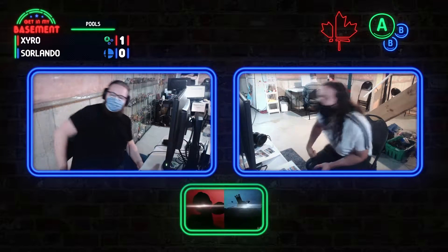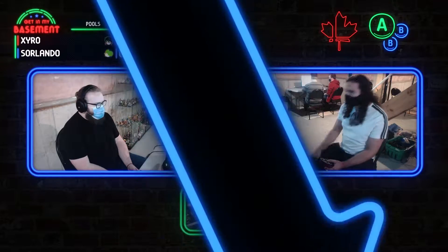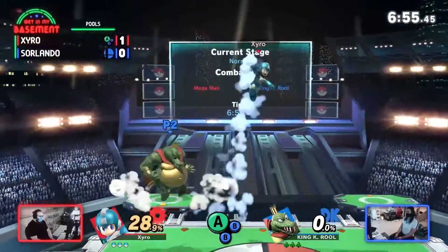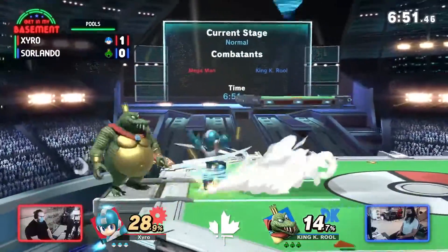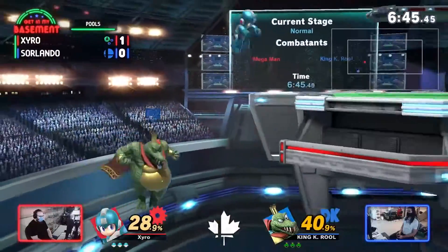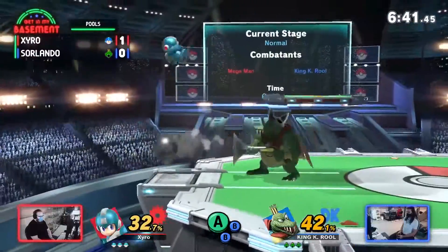Alright, next up we've got Mega Man — K. Rool is a character that Sorlando actually plays. Sorlando is definitely a master of the heavy characters. I wonder how much Mega Man experience Zyro has. It might be an annoying character to fight, but being comfortable on your character in randoms is always a blessing. K. Rool still has an exploitable recovery and Zyro looks like he knows what he's doing to punish it.